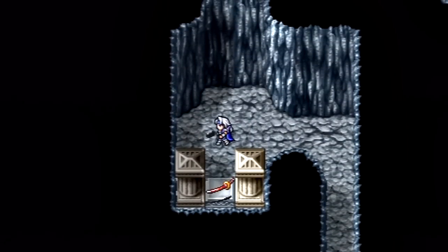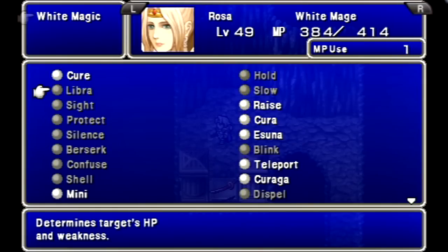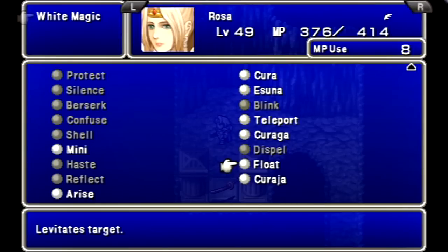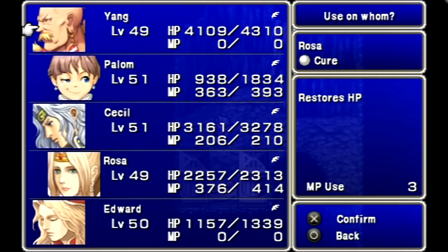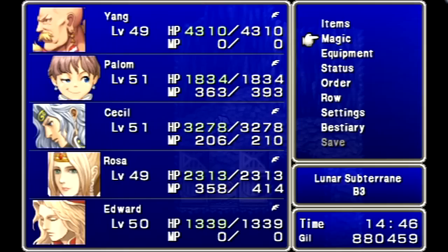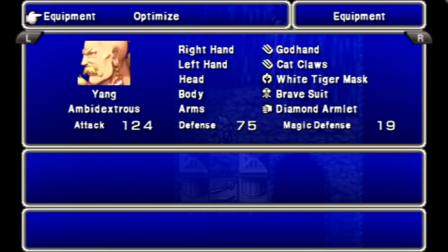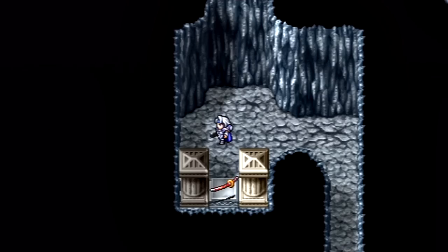Anyway, this path leads to a dead end. Let's get a Float on everyone there — that ought to do. Rosa, I want you on Artemis Arrows. Okay, I think we're all set and ready to go!